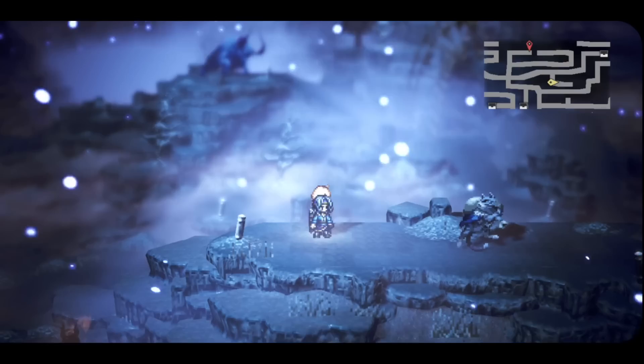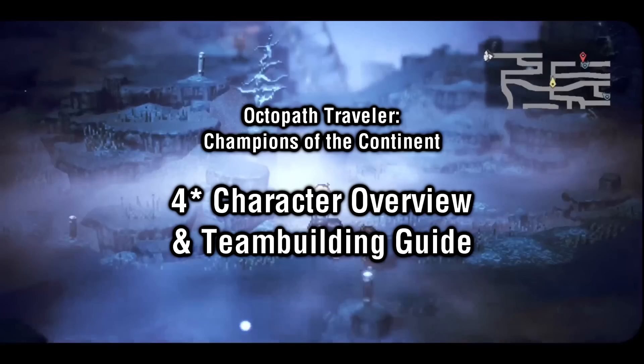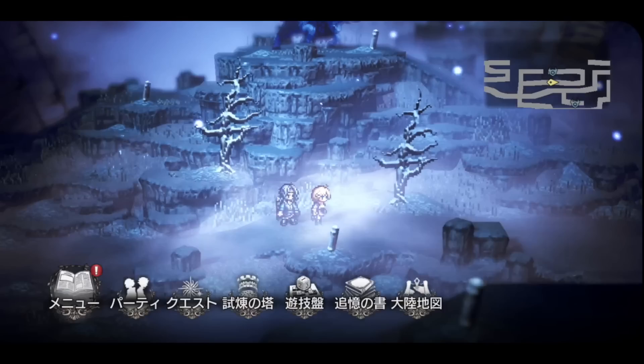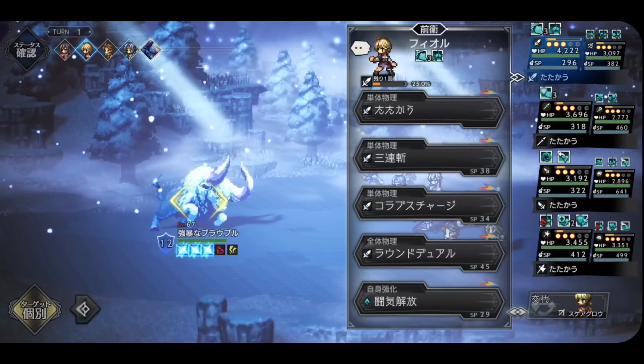How's it going guys, Cheezucats here, and welcome to what is probably the most awaited video so far on the channel. I've been receiving tons of requests for not only a guide on all the 4-star characters, but also a guide on how to team build and fill holes in the roster. I figured I might as well combine both of them into one video. Let's begin by first addressing how many 4-stars there are in the base game. There are 32 in total, 4 in each of the 8 classes, and we'll be taking a look at each and every one of them today.